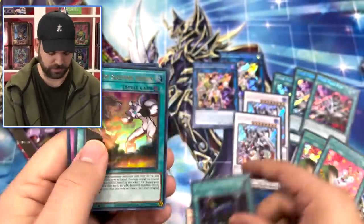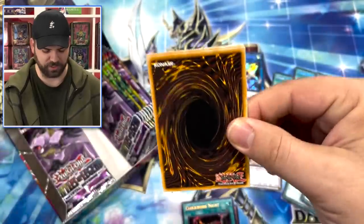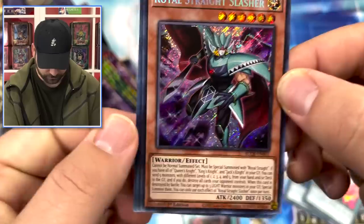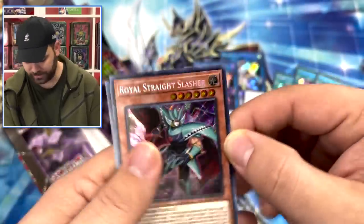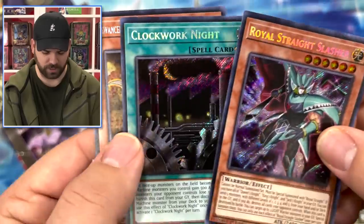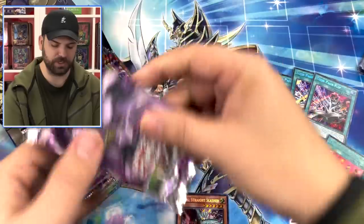A little clockwork there. Royal Straight Slasher - there he is, pretty cool guy. Clockwork Night - all face-up monsters become machines, interesting card. Let's see if this box is going to be as crazy as the two previous ones. G Golems! Advanced Crystal Beast - that is the Amethyst Cat. Toon Harpy Ladies - I've actually seen a lot of new secret rares here, this is nice.